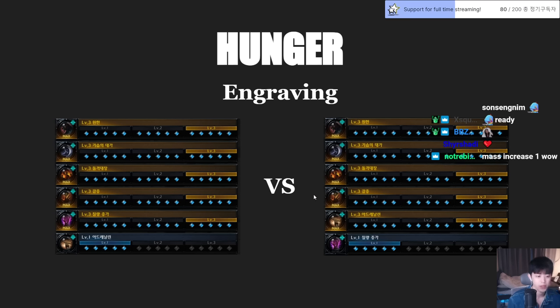The first thing to consider: Grudge, Ambush Master, Captain, and Raid Captain — these four are the same always. Some people use Hunger level 1, but now we're going to choose 3-3-3-3. We have two different options: Increased Mass level 3 plus Adrenaline level 1, or Adrenaline level 3 plus Increased Mass level 1.